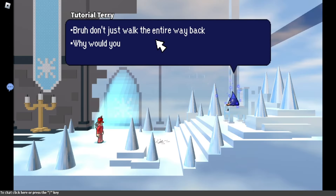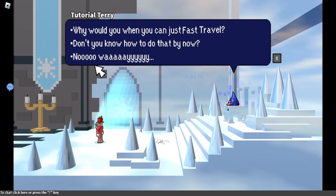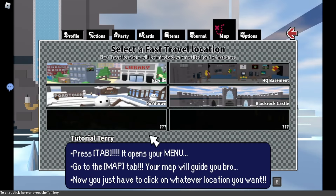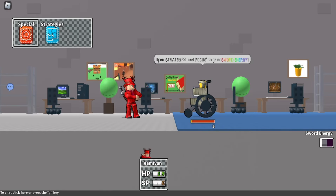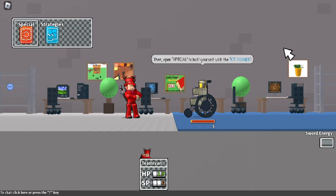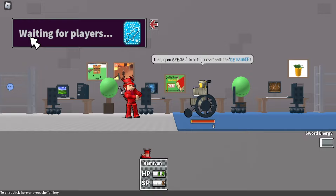Don't you know how you do it by now? Press tab and open your menu. There he is. Go to the map. Open strategies and focus to gain sword energy. What is this over here? Open strategies to gain sword energy. Focus. Then open special to above yourself with the ice dagger. Special? Ice dagger. Carves 5% of HP and SP.